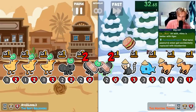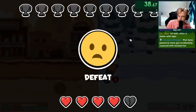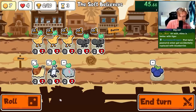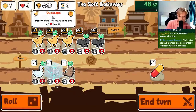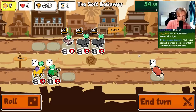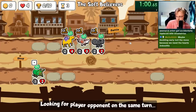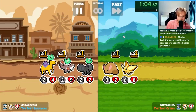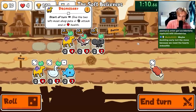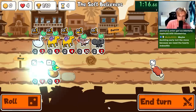Peanut and onion accidentally got replaced with blueberries. Maybe so. Big beluga here — just show it to me. The odds are high. Maybe duckling early isn't the move. I mean, we only lose out on one heart because we get one back, so I don't think it's that big of a deal.